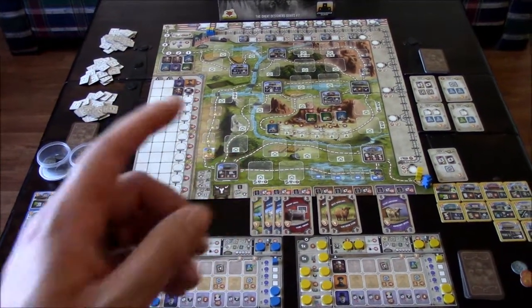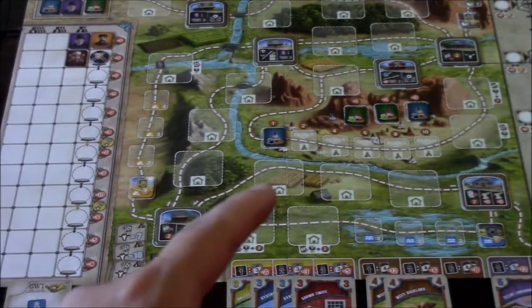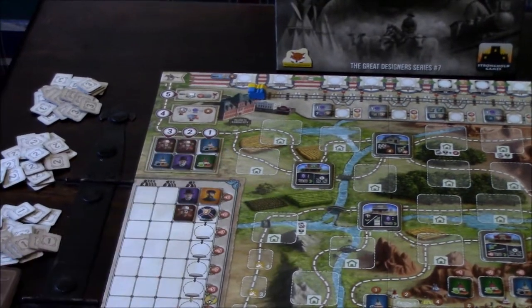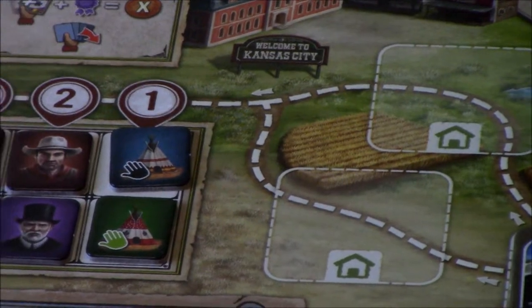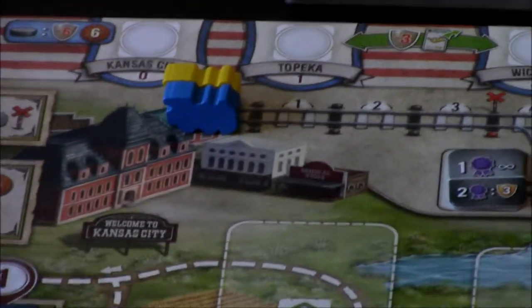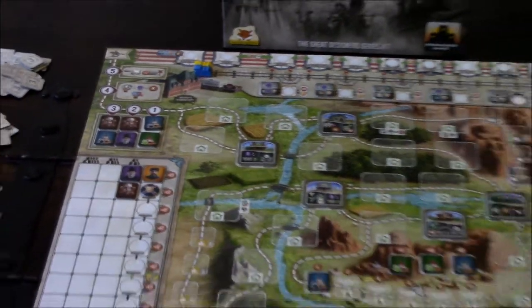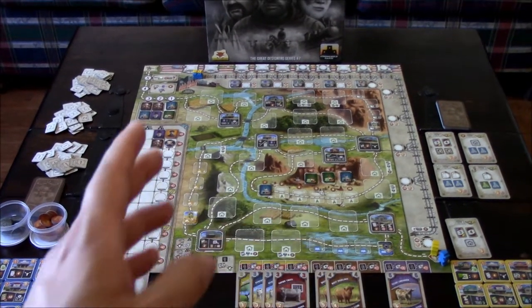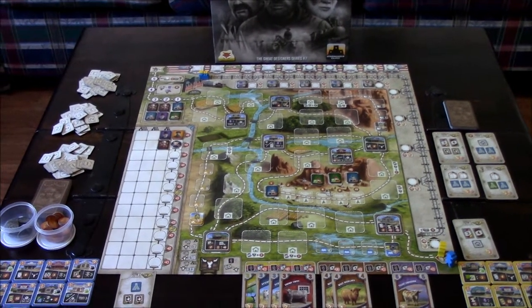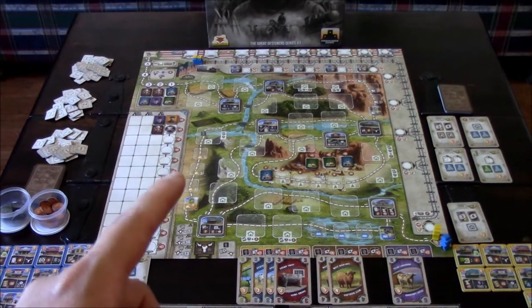Welcome to Great Western Trail. In this game we're competing as ranchers, going through the trail from Texas all the way up to Kansas City. Along the way we're trying to collect the most valuable types of cows so we can ship them in Kansas City out across the United States. Once we do that we'll earn money and start back in Texas to go through the trail again, building more buildings and buying more cows.